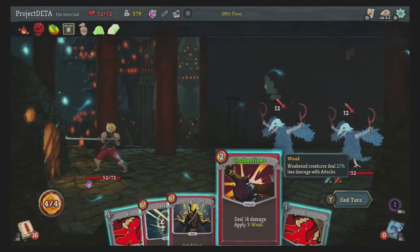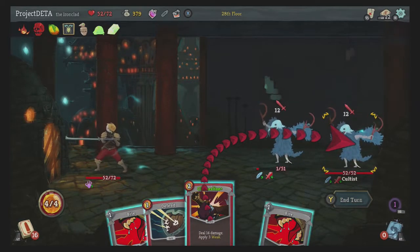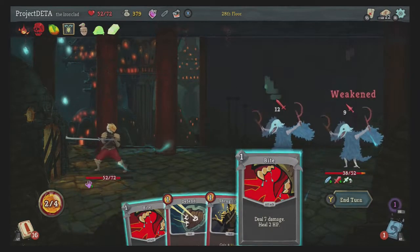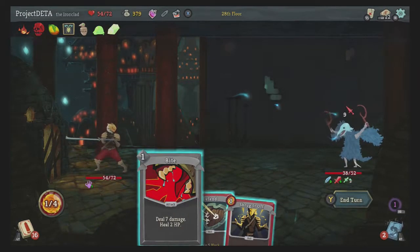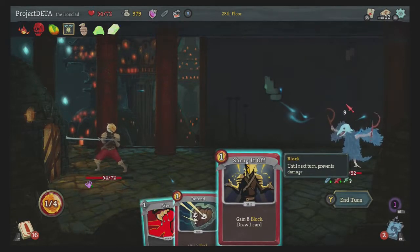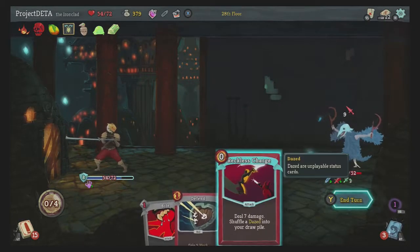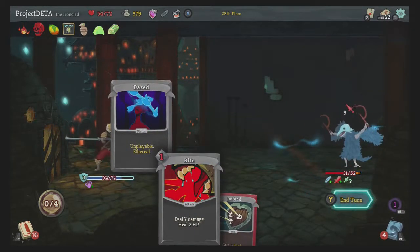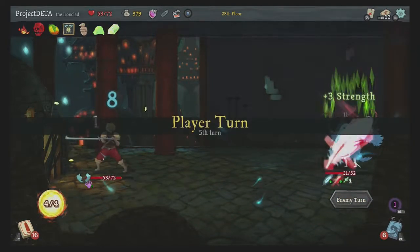What we're really missing in this deck is AoE. So clothesline the big one. And then kill the one-health dude. We're gonna shrug it all off — shrug it off could probably be fine. Now you can block. Reckless charge — oh no. Now you can start defending instead of attacking.